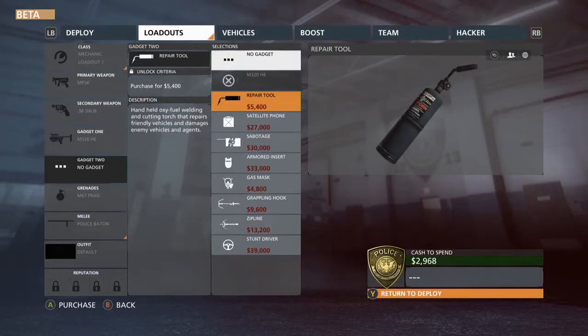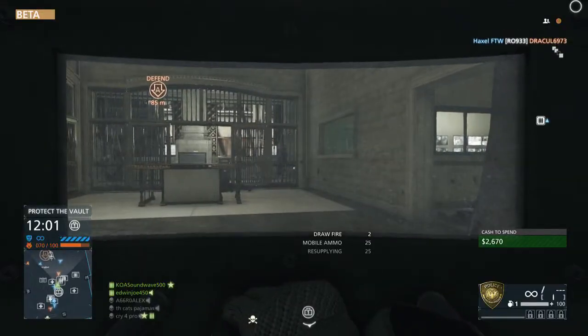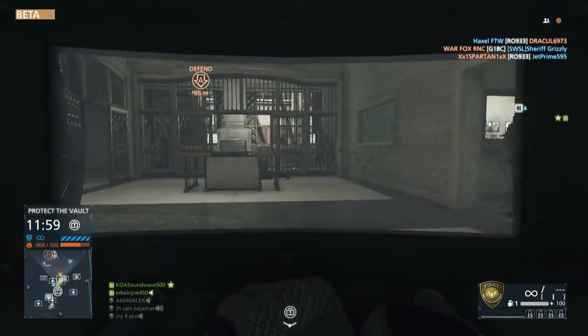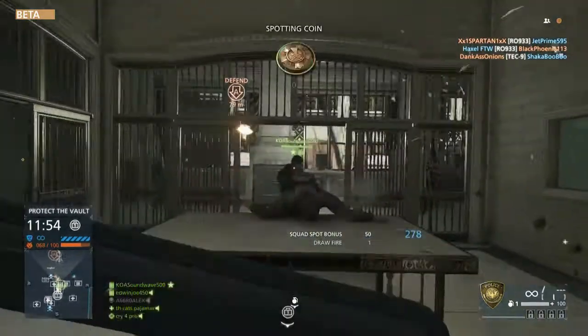Hardline also has a fine selection of gadgets, from gas masks to grappling hooks. The riot shield proved especially effective in Heists. Leading your squad into a firefight while you're distracting enemies with a riot shield has never felt so good.